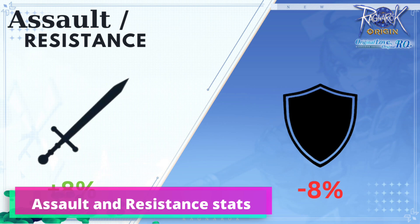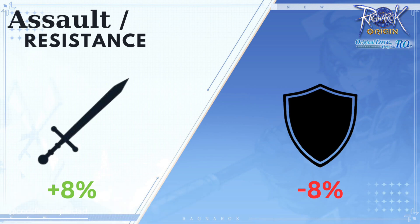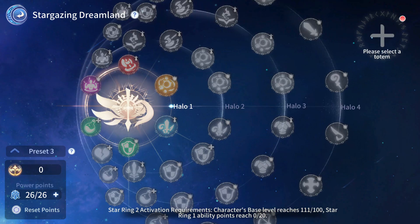And lastly, we have Assault and Resistance stats. These stats will either increase the damage you dealt to opposing players, or decrease the damage you received from them. From Stargazing, you can unlock the following stars.